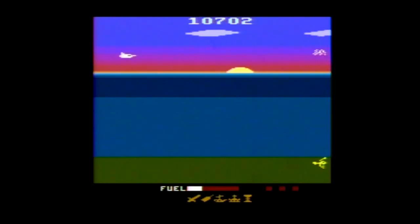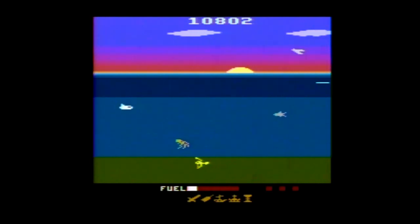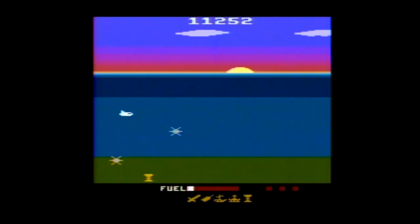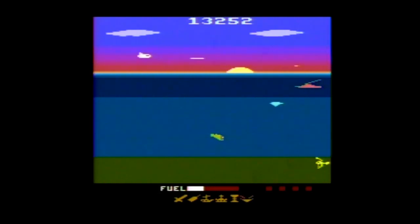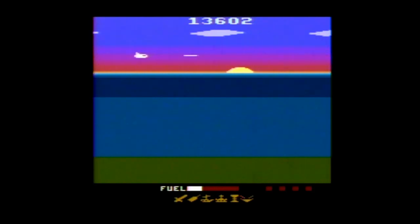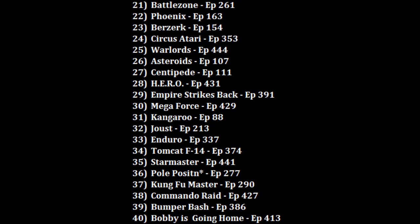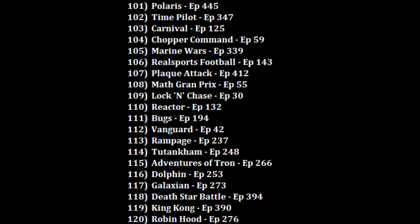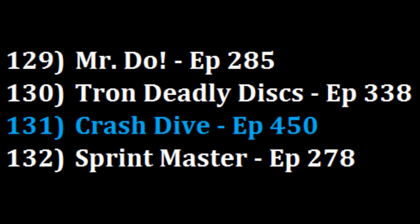So what did I think of Crash Dive? Well, this is a game where if you go full blast you will probably die a lot, so I recommend a more deliberate pace. On the surface — ocean humor — this game has a lot going for it with nice graphics, good controls, and really great sound effects. But despite all this, I kind of found the game monotonous and boring. It was good enough for me to want to try to get all the treasures at least once, but once I did, I had no desire to return. So Crash Dive is going near Sprint Master at 131, and since Sprint Master is a pain to control, I'll put Crash Dive just above it — ranking it 131 out of the 162 Atari 2600 games I've now ranked.